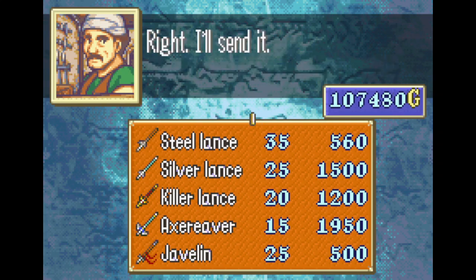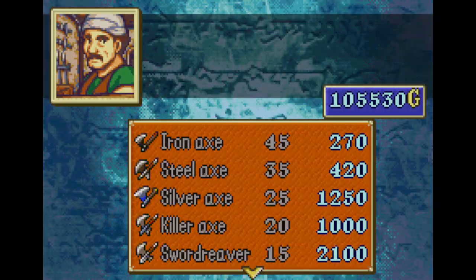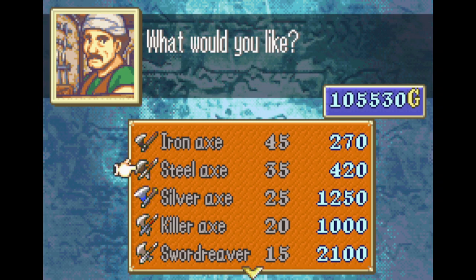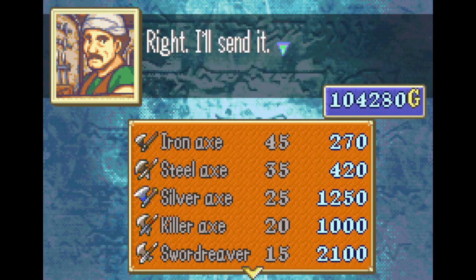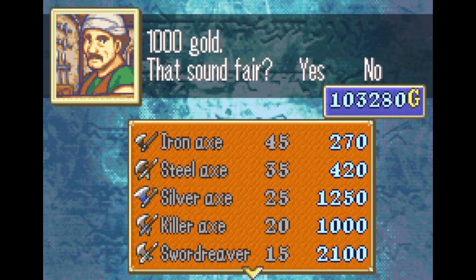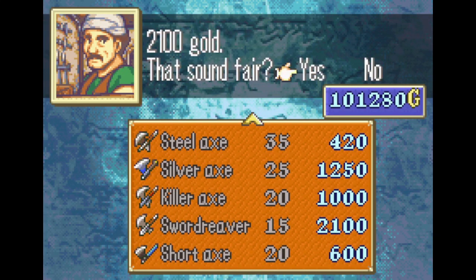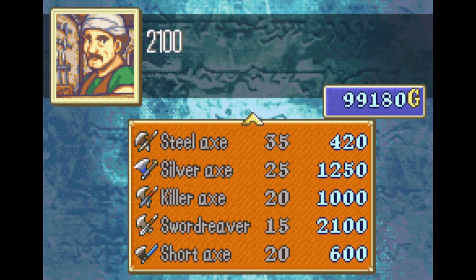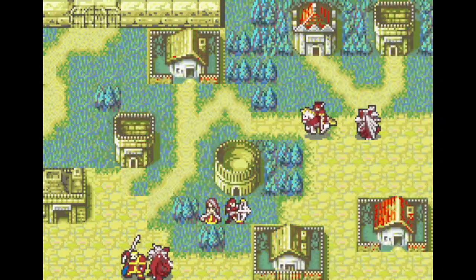I bought a lot of things here that I thought could have been helpful, but only a few things ended up mattering. The short spears I buy matter, the killer weapons sort of matter. I bought a lot of sword reavers and axe reavers for weapon experience, a few lance reavers for sword experience, and a few silver lances just because they're solid weapons. If I ever dip below 40,000 gold, I easily could have just sold something else to make up for it.